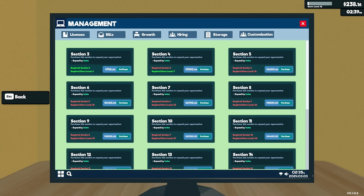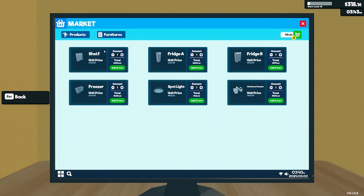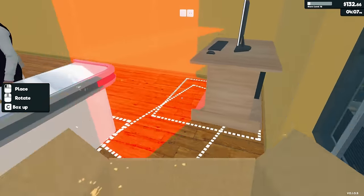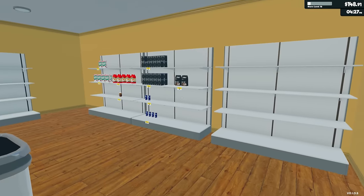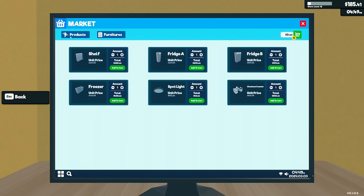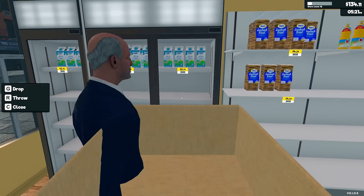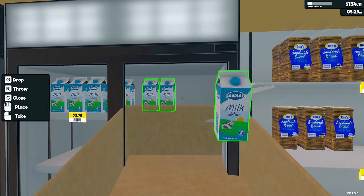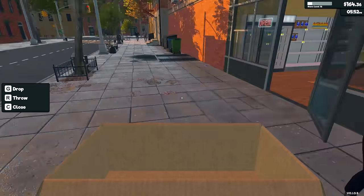Growth costs $750 — I'm gonna go ahead and buy another shelf right now instead. We're buying a shelf, add to cart, fantastic purchase. We might just be making this place as cramped as possible for now, just to fit as much stuff as we can. We had 14 shelf items to place so I need two more shelves definitely. Let's also get the fridge stuff bought.